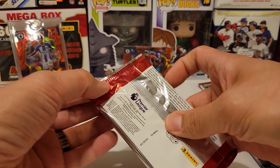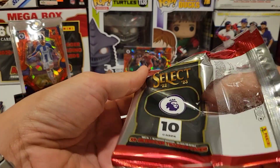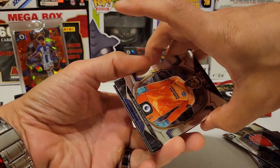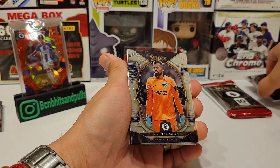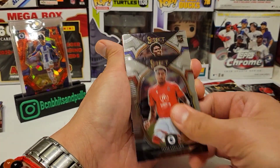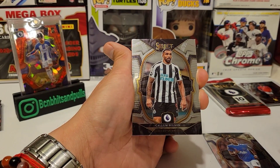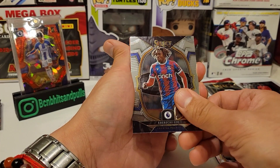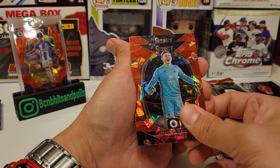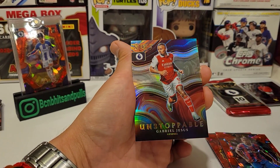We got two more packs left, I think we're doing pretty good. I purchased this box off eBay and I paid a total of 45 dollars for it, which is a good deal — on Target I believe they're 60 bucks, so 15 dollars off, I'll take it. We got Callum Wilson, Eberechi Eze, Rodrigo, a cracked ice of Dean Henderson, Tyrick Mitchell, and Gabriel Jesus unstoppable.